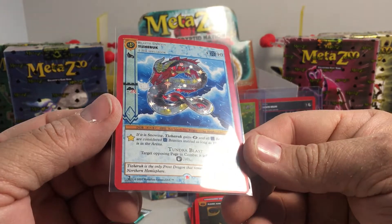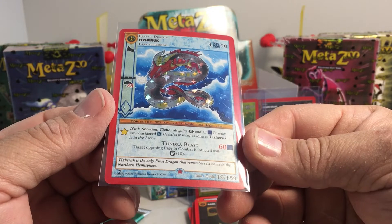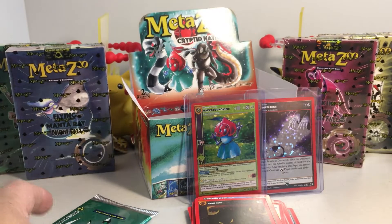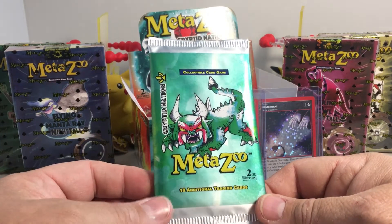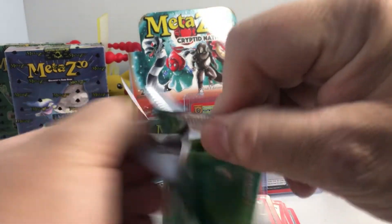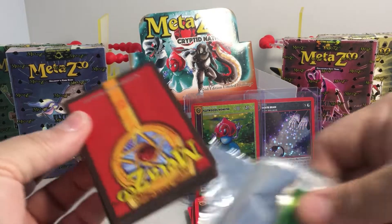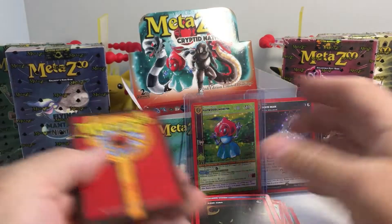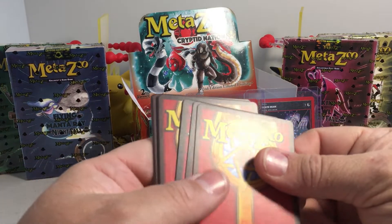Tizaruk is the only frost dragon that remembers its name in the northern hemisphere — good fact. Alright, this next creature I think is a Hodag or something like that for the last pack.